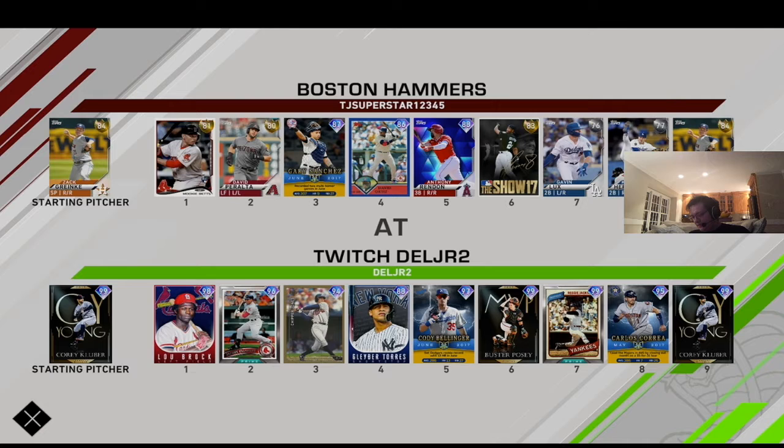I have Lou Brock starting in left, Jacoby in center, Shepard at third, Gleyber at second, Player of the Month Bellinger at first, Buster behind the plate, Reggie in right field, Player of the Month Correa at shortstop, and Corey Kluber as my starting pitcher.